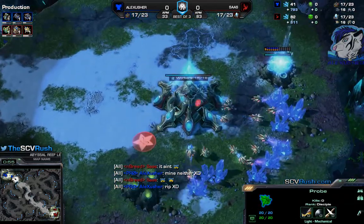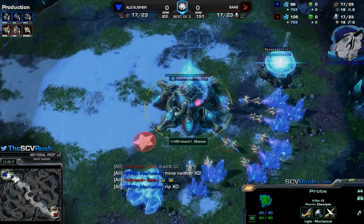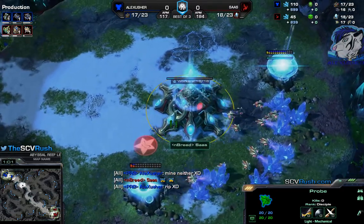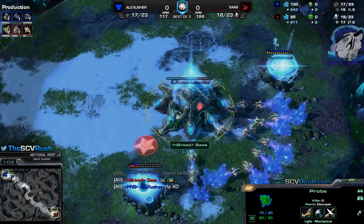Today on Abyssal Reef with a TDP. In the bottom right-hand side we have New Breed, the red Protoss — Zars.